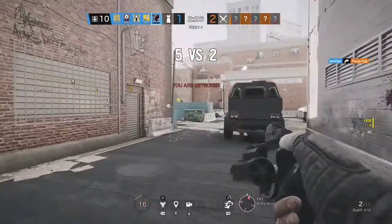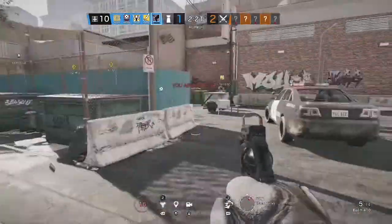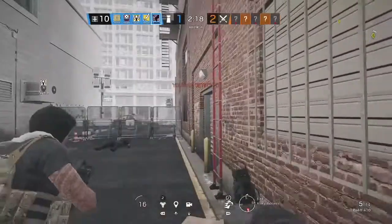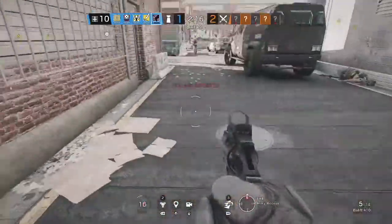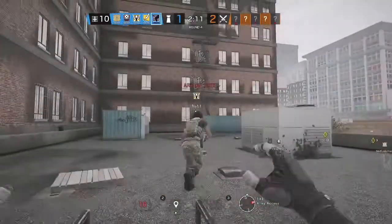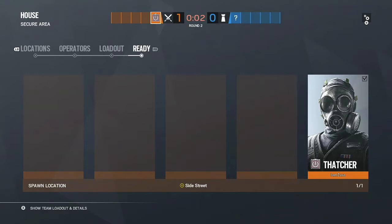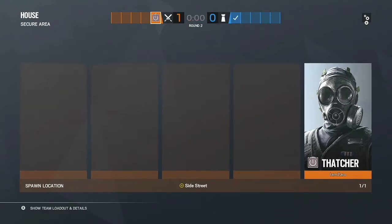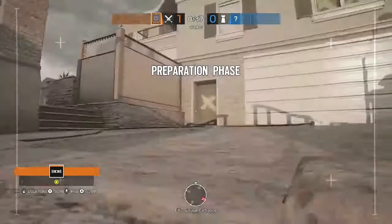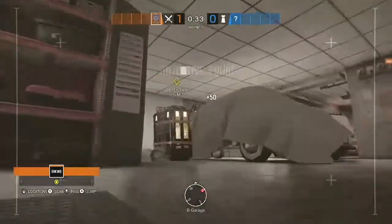Alright guys, so the number one tip — strat, whatever you want to call it — is to always have a hard breacher and an anti-breacher. The hard breacher I want you guys to always run if you want to win is Thermite or Ace. They both have great weapons, both their abilities completely destroy the wall, not partially like Hibana, and not just little holes like Maverick. Do not play Hibana or Maverick in Garage Wars — they are terrible hard breachers for this.